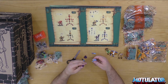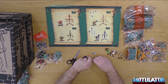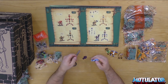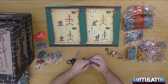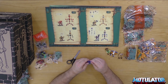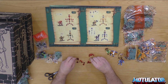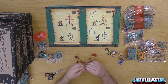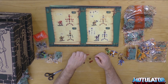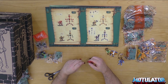Hier haben wir jetzt Skeletor. Auch hier seht ihr gerade den Lendenschurz, den ich drangebracht habe. Dann habe ich die Arme abgemacht, und dann geht das mit der Rüstung super leicht. Ich würde euch raten, kommt nicht auf die Idee und versucht das über die Arme zu stülpen – könnte eventuell reißen. Ist mir beim letzten Mal nicht passiert, aber es ist einfacher, kurz die Arme abzumachen und sie dann wieder dranzustecken.